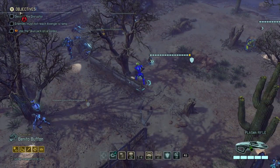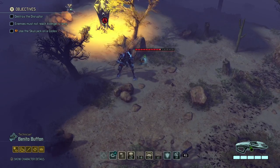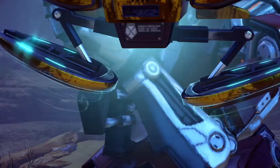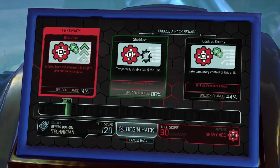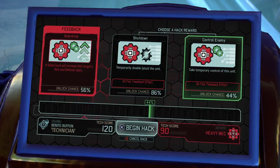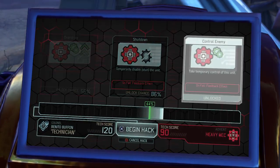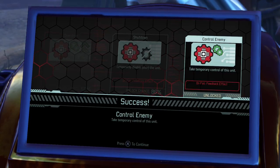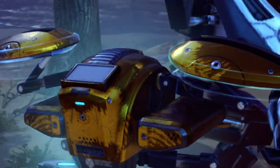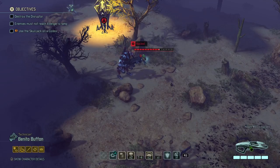Let's try that — I just wanna have that mech. Because we have two hackers now, but I think his chances are gonna be less because he doesn't have the skull jack. What are your shots? 86 and 44. Well, I'm just gonna do it again. Yes! Yes! Fuck you! This is my enemy now. And I think his aim and defenses are boosted — that's a nice combo I suppose. So that's our mech.